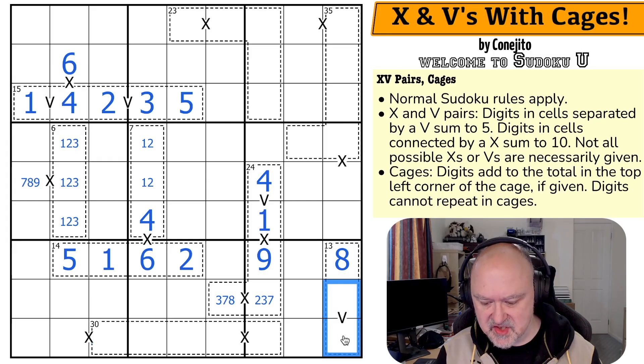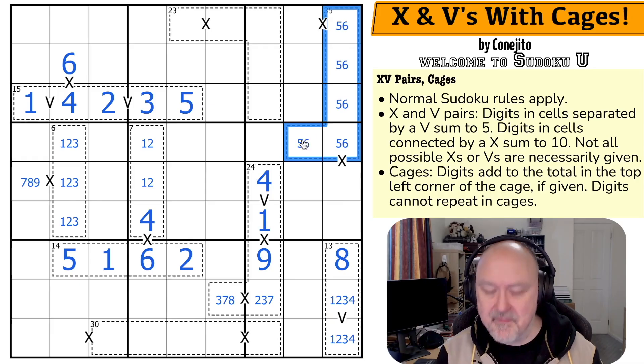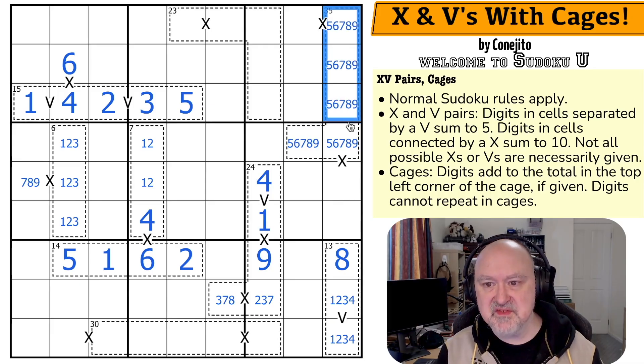This one, however, is forced because these are five digits summing to 35. The maximum in there is 5, 6, 7, 8, 9. And 5, 6, 7, 8, 9: 9 and 6 is 15, 7 and 8 is 15, add the 5 to get to 35. This is forced to be 5, 6, 7, 8, 9.